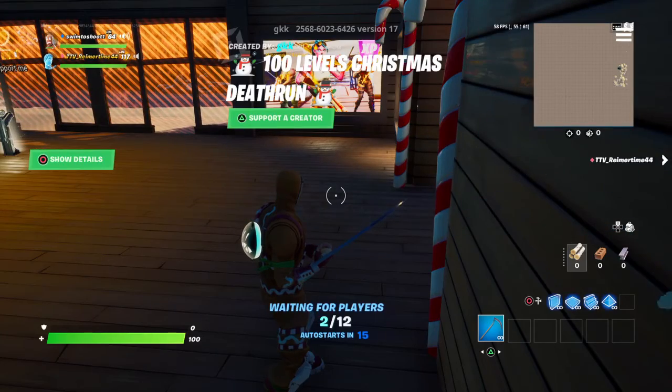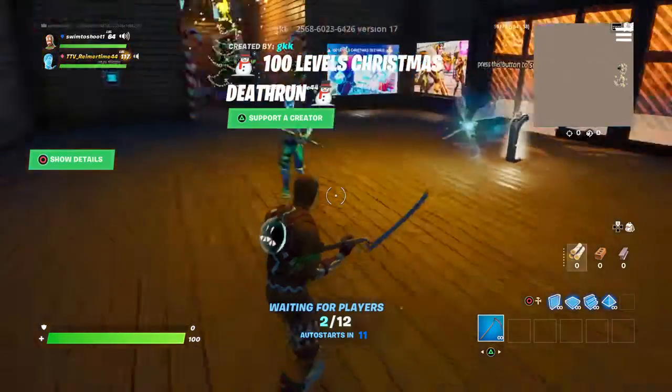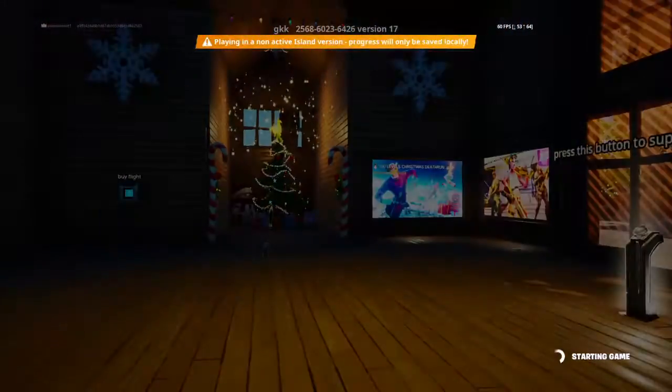Hey guys, welcome back to a brand new video. Today I'm gonna be trying out this XP glitch. The code is 2 5 6 8 6 0 2 3 2 6 1 7. Apparently it gives you 38 XP per second.